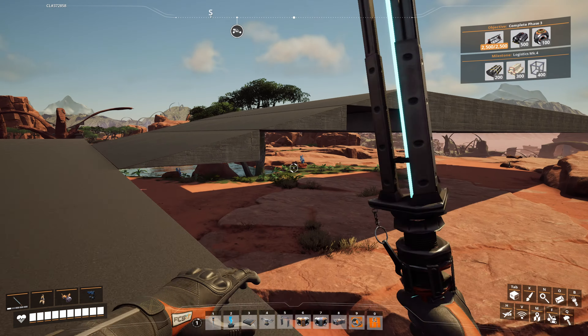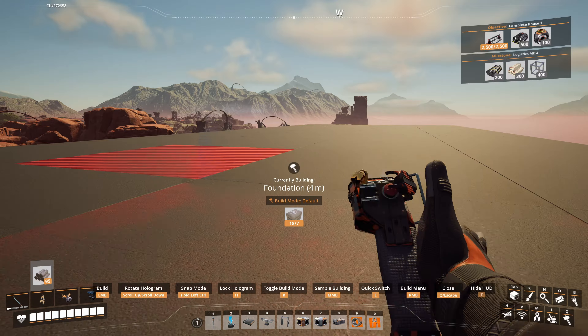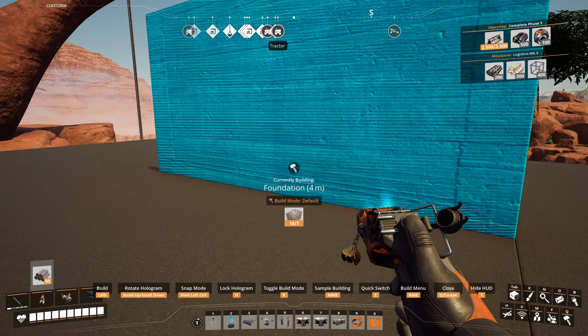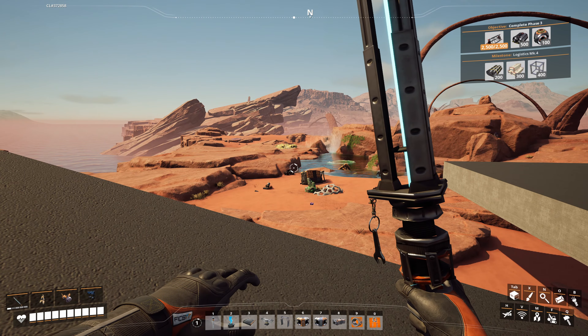I'm going to build it up here and then get an extractor over there and bring it this direction. But I'm out of concrete, so I got to go get some concrete so we can build a platform and get the factory going.